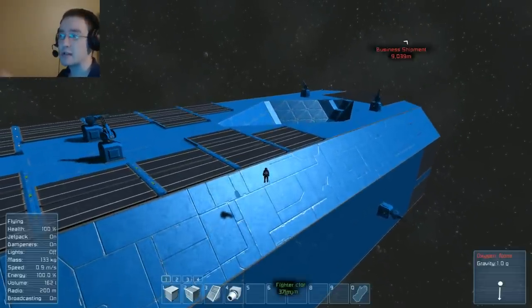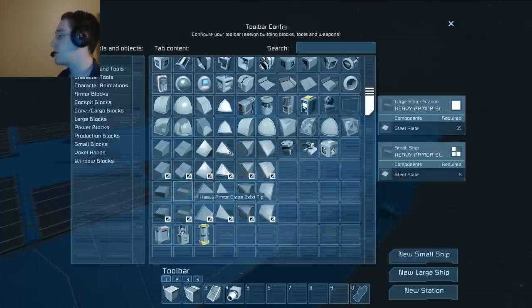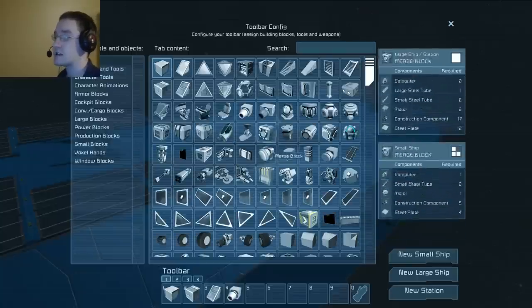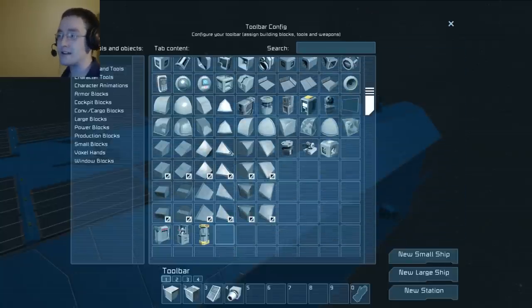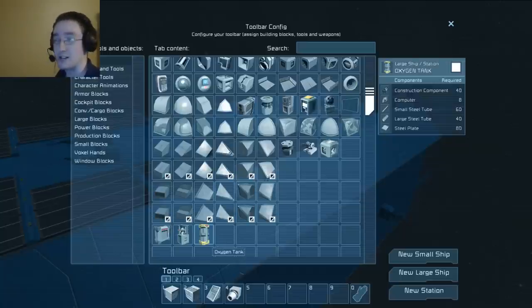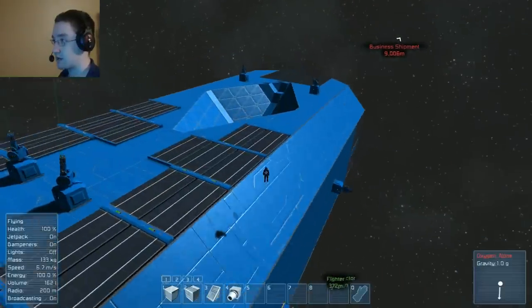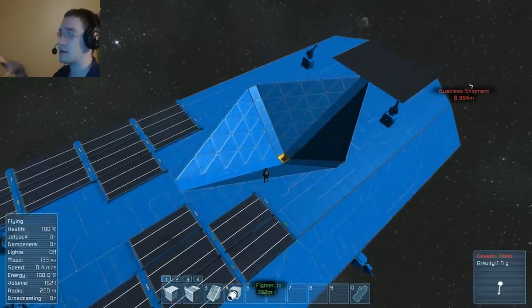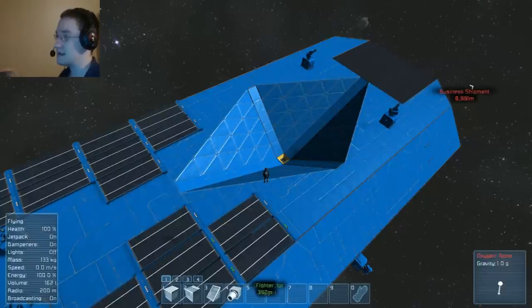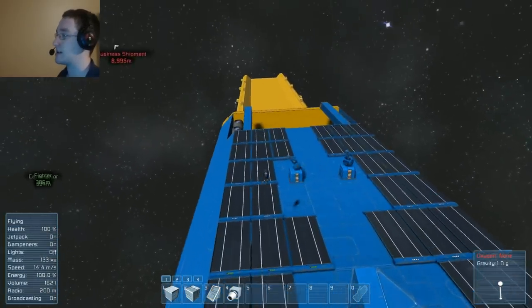This ship is built out of vanilla. If you look at my G menu, there are no mods in here. This is all vanilla stuff. Before, I didn't have oxygen tanks for starters, or rounded blocks, or slopes, which is what this is made of. I had to elongate the hull a bit just to make this thing work, and it actually increased refining capacities.